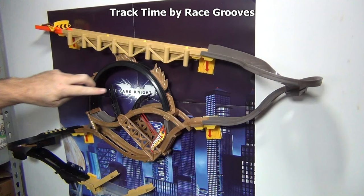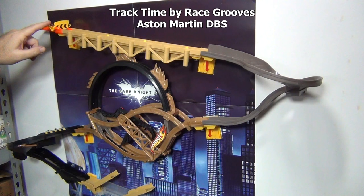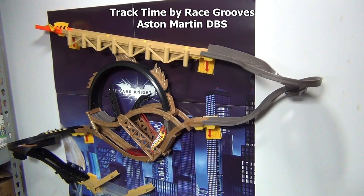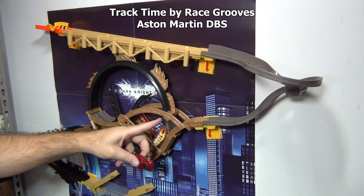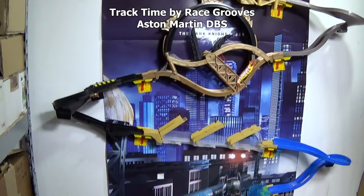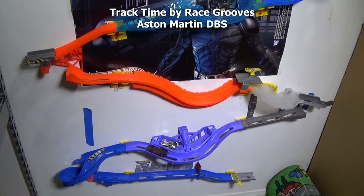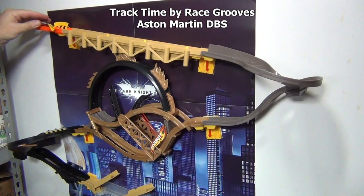Set the launcher. Aston Martin DBS. Oh, it didn't work on the loop. We'll go ahead and put them up — they can drive straight through here without using the kicker, so we'll give them another shot. Over the flippity-flash. Oh, wipe out. One more try, this is it.